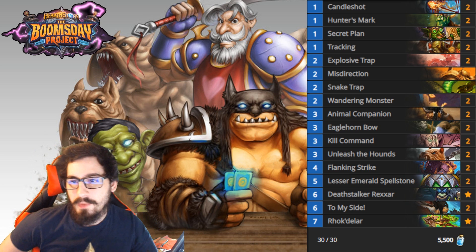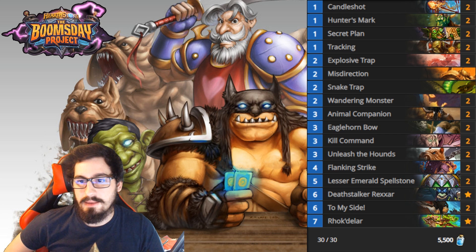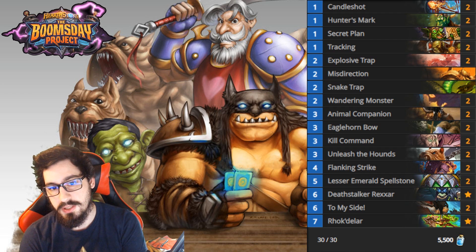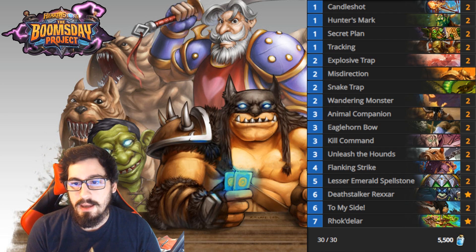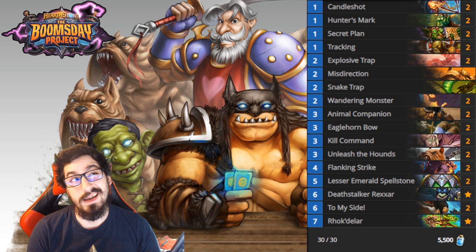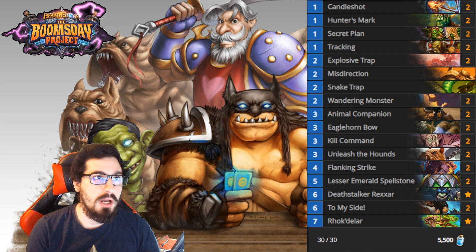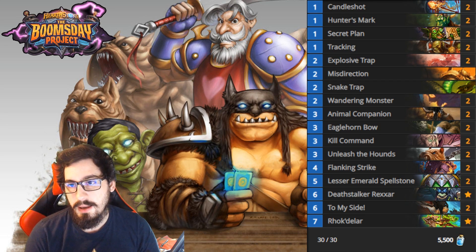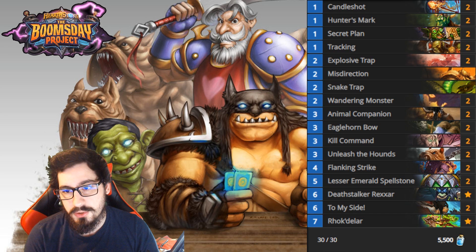The next Hunter deck is the No-Minion Hunter, which has been around for quite some time since To My Side and Lesser Emerald Spellstone arrived. The key is to play as many secrets in the early game as you can to buff up that Spellstone - at least two secrets to get maximum dog action. Even just three dogs is solid value, and it's really hard for a lot of aggro and mid-range decks to deal with the Lesser Emerald Spellstone.